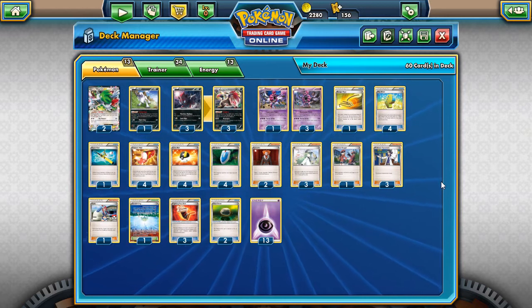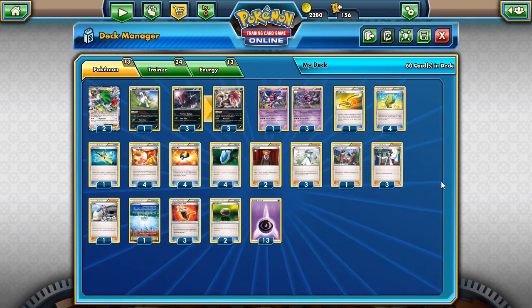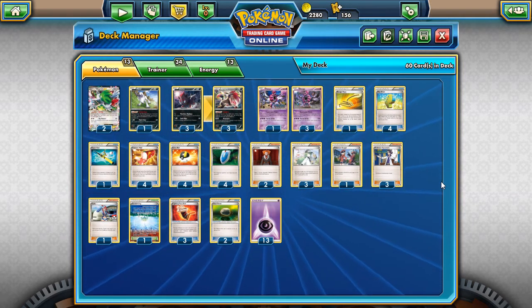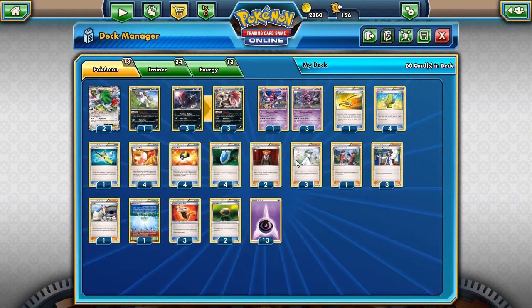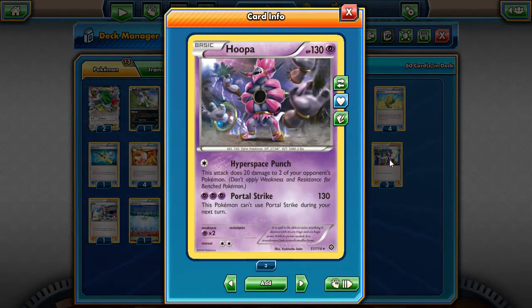I should really call it Hoopa Zoroark — that's probably a more accurate name for it, but I feel like every deck I post on my channel has Zoroark in it in some capacity. I'm quite a fan of this deck. It sort of started as a fun concept where I was like, how can I absolutely destroy Mewtwo? I saw this card and I wanted to come up with something fun. I think we've worked on it for about two weeks now and it's actually come together pretty well and is able to do things I didn't think it would.